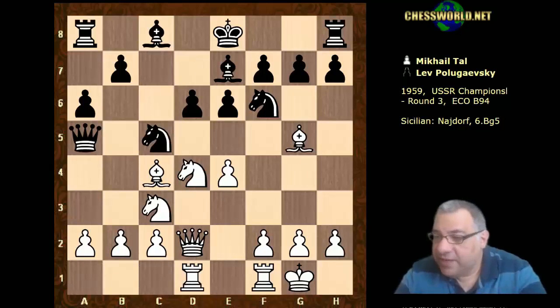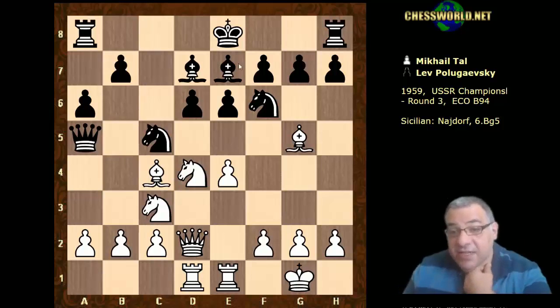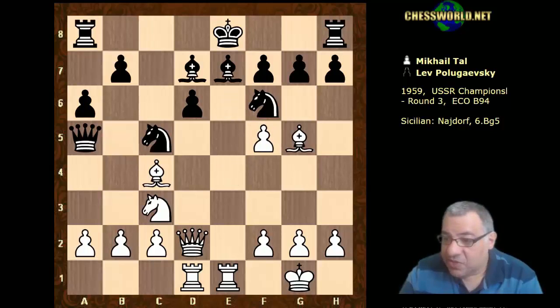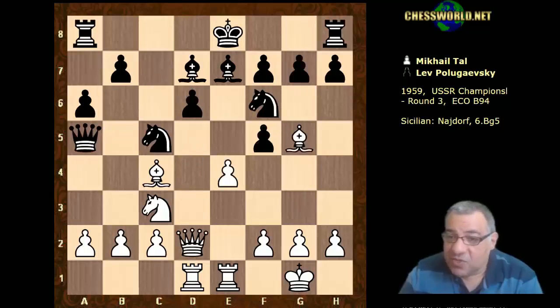We have Rook ad1, Knight c5 putting pressure on e4, Rook fe1, Bishop d7 — so black's not immediately castling anywhere. With the king stuck in the center there might be a really dangerous move here. Tal played a3, which seems good for b4, but technically it seems Knight f5 might actually be possible. It's very dangerous for black since the king hasn't castled yet, so Knight f5 is a thematic kind of choice.